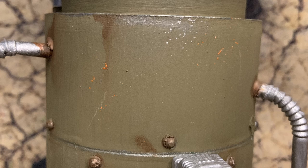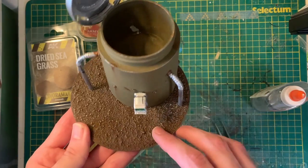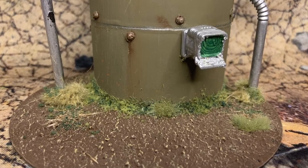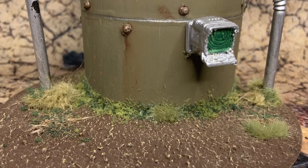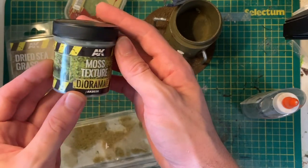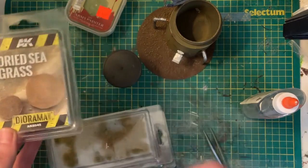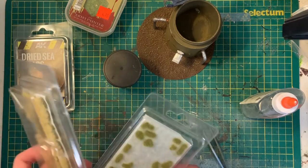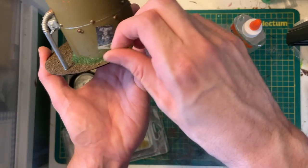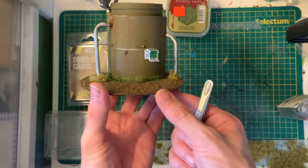I also used a sponge to speckle on some metallic and orange paint to add to the rusty feel. With the weathering done it was time for some final touches using basing materials — I've collected a lot of fluff and tufts over the years and find that using three different colors mixed together adds a nice blend. For this I used some Army Painter field grass as a base, then some AK Interactive moss texture for a darker green, as well as AK Interactive dried sea grass which works really well for Fallout builds. I focused the foliage where the base meets the silo and where the bendy straw pipes go into the ground, adding a few more tufts for flavor.